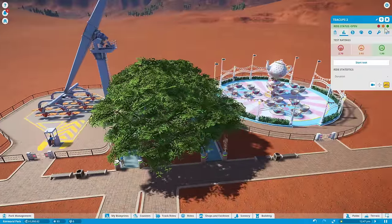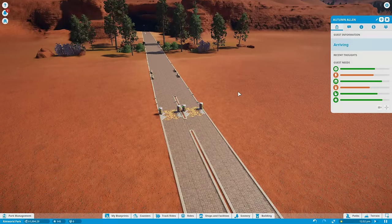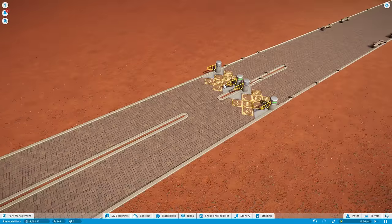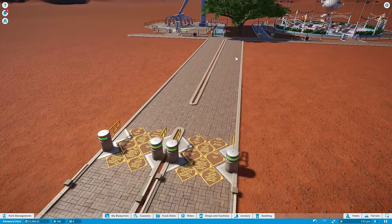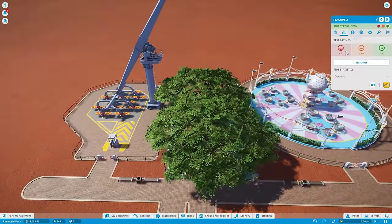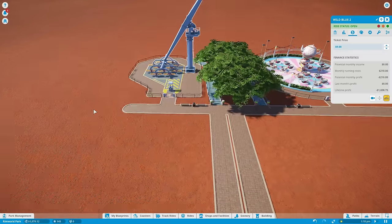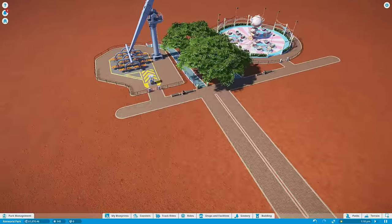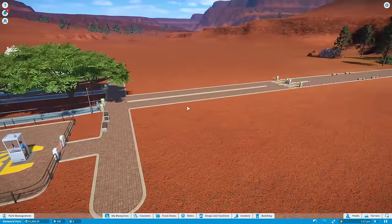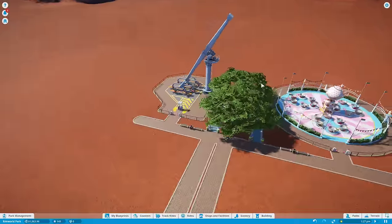If you build it, they will come. Very shortly we'll start to see some people funnel in through the entrance. Now, you can set a price on your gates. I think we're going to keep our park free to go in — it's a very common thing to do. Keep the park free, but then charge for the rides, which by default is how it's set up. You can also enable a priority pass — you can build a second queue for people with a priority pass, which you can sell at an info booth. So you'd have a short premium line.